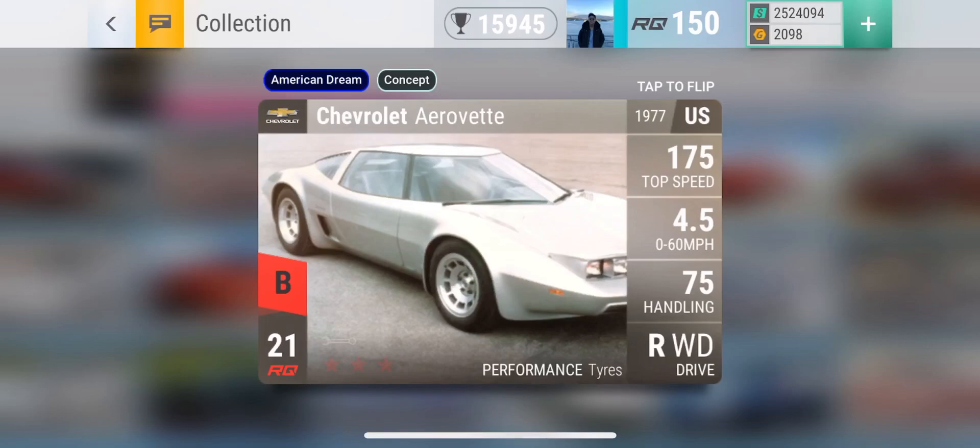The next car you can get from the 70s pack that is B-class and above is the Chevy Aerovet. I have this car already and it is an absolute drag monster — great car to have. But I probably wouldn't want another one just because I already have one.